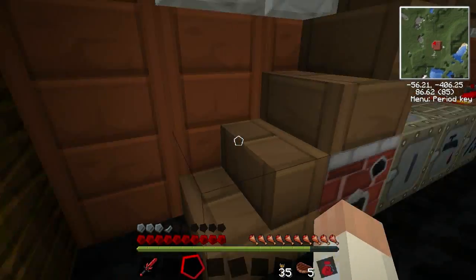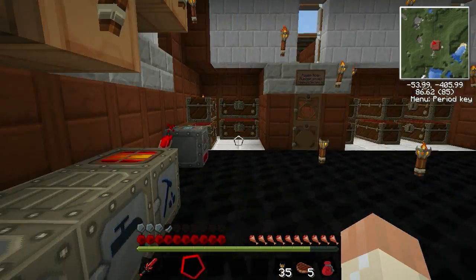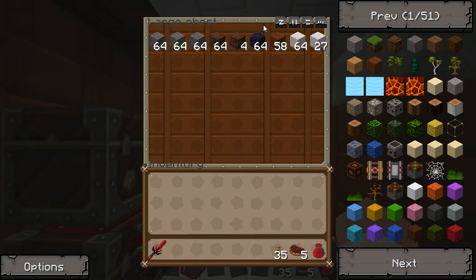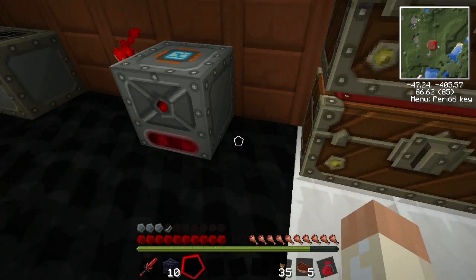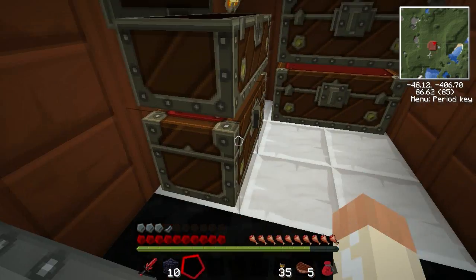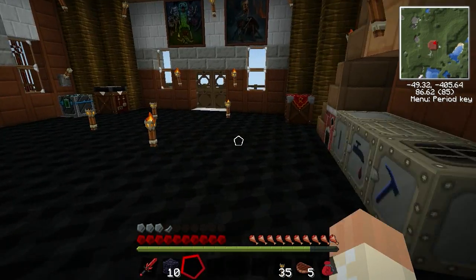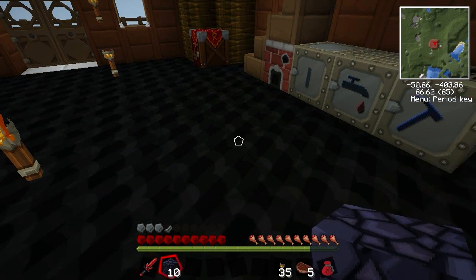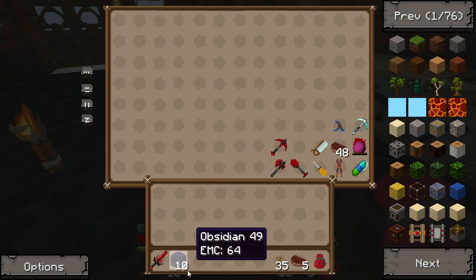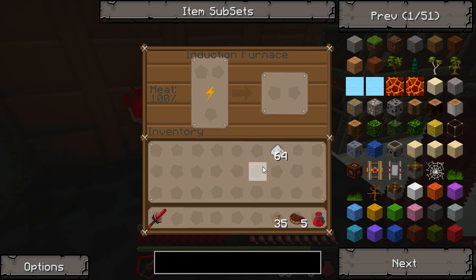I never made a nether portal either. I have some obsidian down here — I think I need ten blocks of obsidian for that. Let's check if I have flint... I don't have flint or gravel, so I guess that means I'll need to go get some.